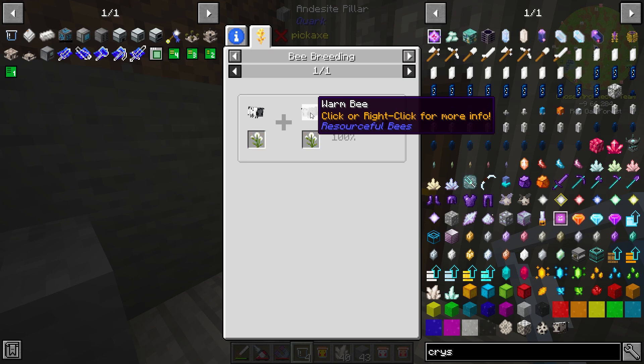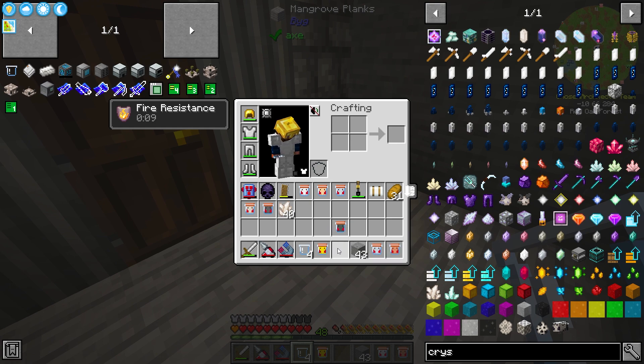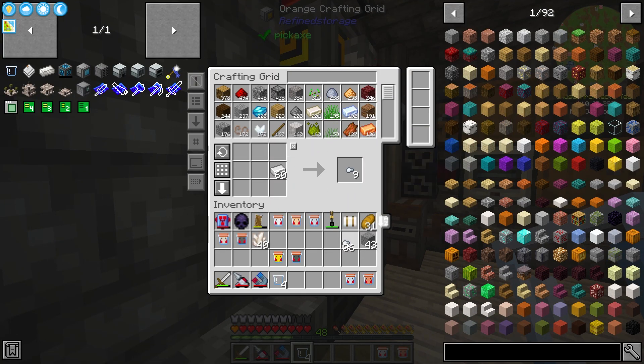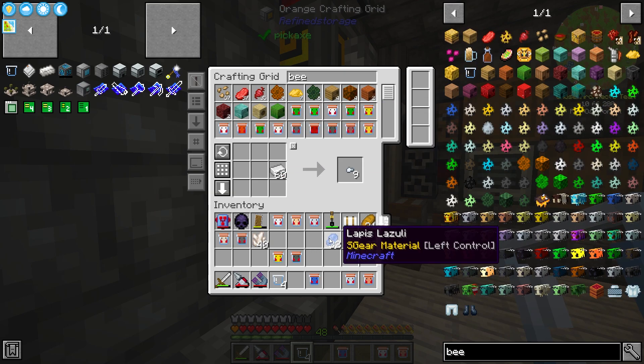An RGB bee, which just requires dye, can make a lead bee. Barium bees require nickel, and a nickel bee comes from a warm bee — which I assume you'd find in a desert biome. I want to mix a few more combinations, like getting an osmium bee using a lapis bee and an iron bee.